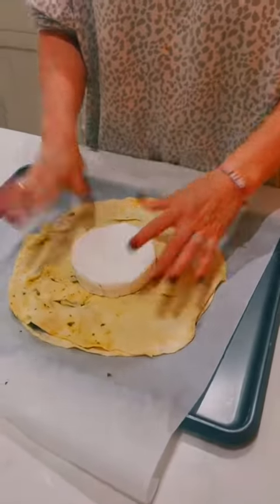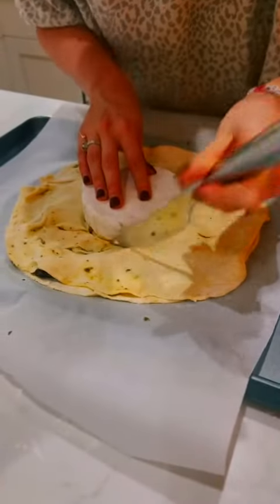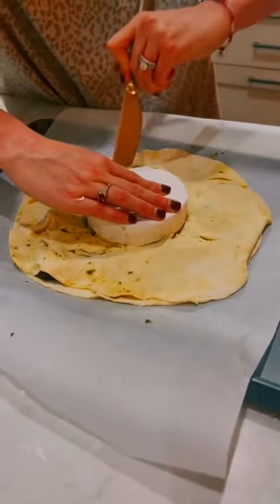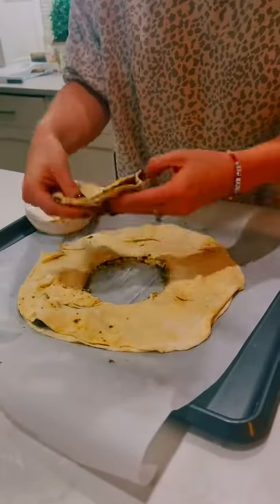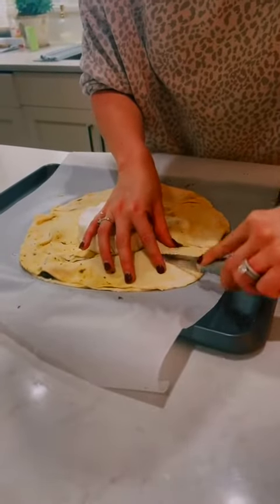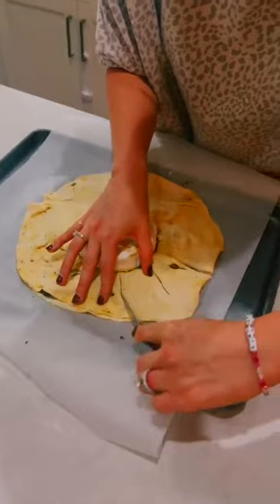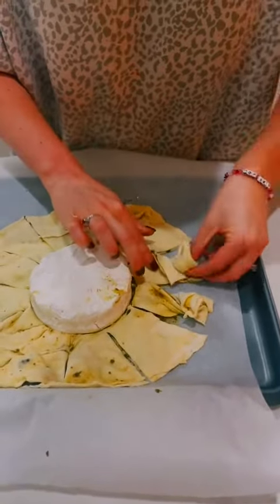Take a cheese of your liking — I used brie in this case — and cut a circle around the cheese to create a hole. Then remove the excess puff pastry. Then start to cut slices around the circle and twist those slices.